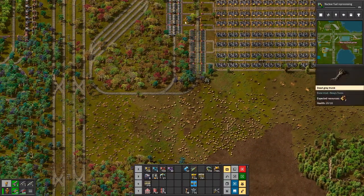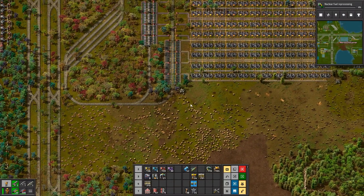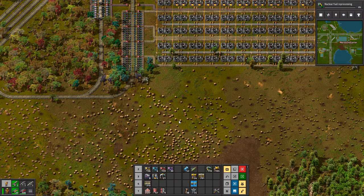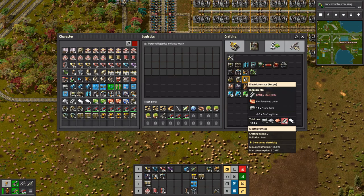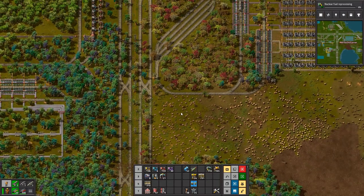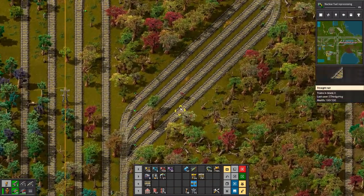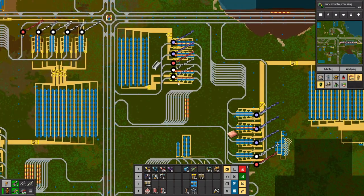So we're going to have another station down here, and then we'll have coming up this way. What do we need to make some more furnaces? We need steel plate and stone brick. Stone brick I can get here, so steel plate is what I really, really want. So let's find a steel plate train.